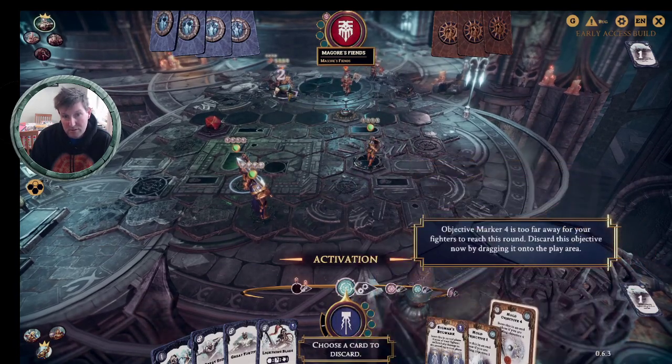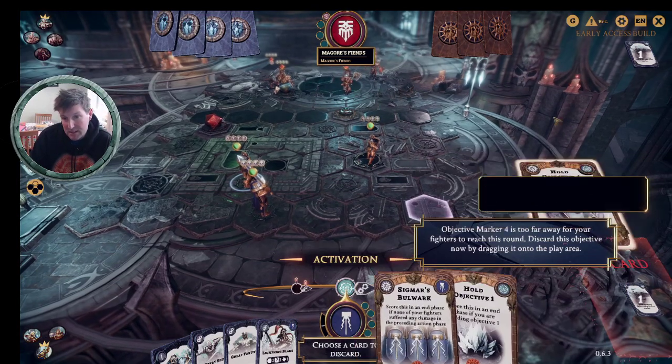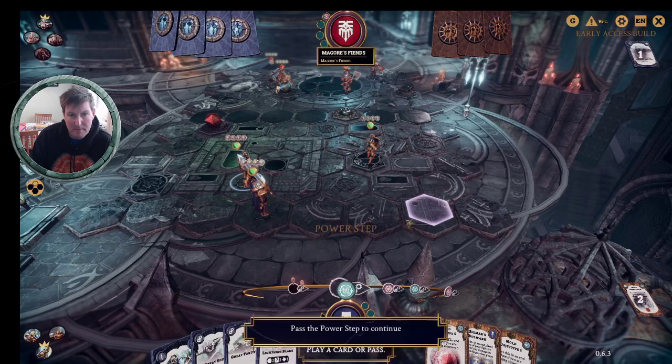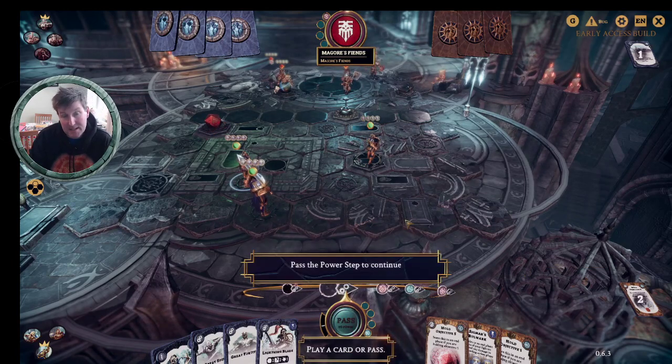So we're going to get hold of objective four, because objective four must be over here somewhere — there it is. And we've got hold of objective five, which is right here, so that's much easier to score. And then that is essentially an activation, even though we haven't moved anybody. So then we go to the power step.